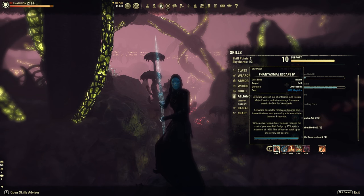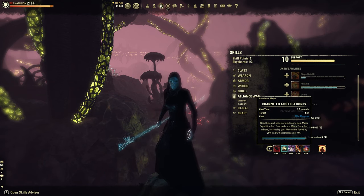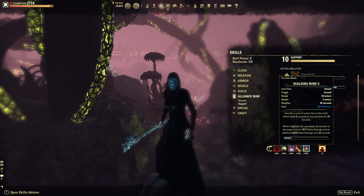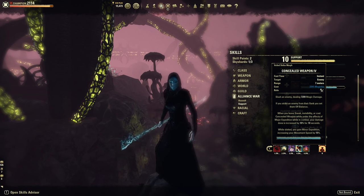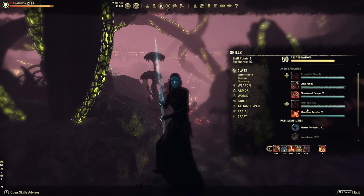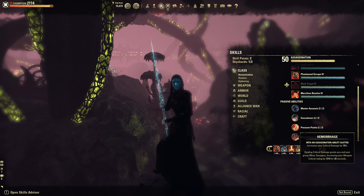For the skills on this build, I have Phantasmal Escape, Brawler, Forward Momentum, Healthy Offering, Camouflage Hunter, and Onslaught on the front bar. On the back bar: Shadowy Disguise, Channeled Acceleration, Proximity Detonation, Concealed Weapon, Scalding Rune, and Barrier — again for the Magicka sustain passive. Scalding Rune is the skill I use to proc Dark Conversions, as you need an AoE for it. On top of that it deals a little extra flame damage in the AoE, which is a nice bonus since enemies are nicely stacked in that small range. Concealed Weapon on the back bar is purely for the damage buff — I go out of cloak while on this bar. Phantasmal Escape is mostly there to benefit from the Assassination passive Hemorrhage, which increases your critical damage by 10% and requires a skill from that line to be slotted.